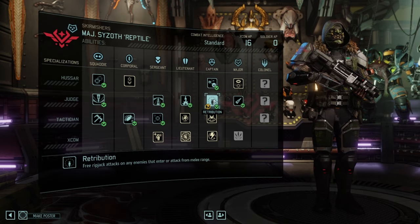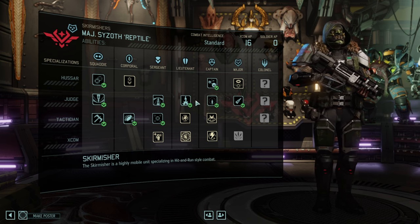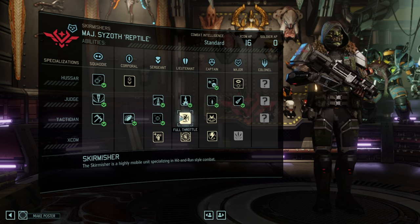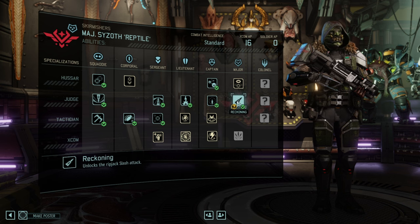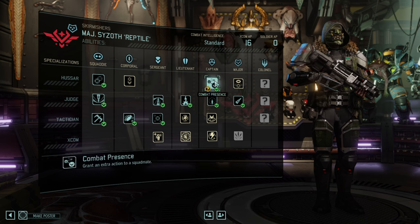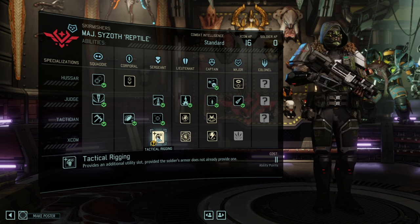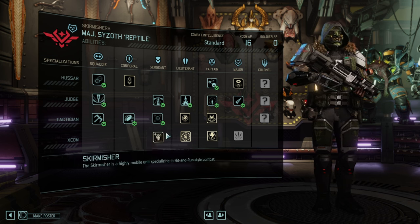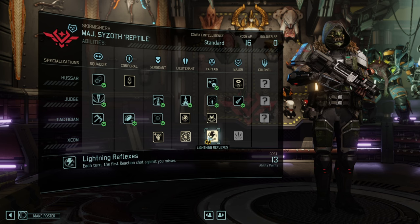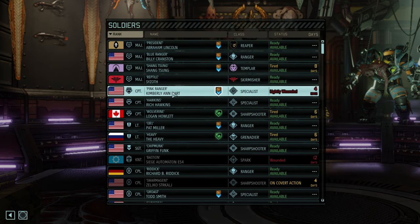Skirmisher — I wouldn't go Retribution. Well actually I would — that's a good selection. I wouldn't go Reckoning though — I'd rather go Waylay, but he has Combat Presence. He couldn't skill Tactical Rigging yet, but Lightning Reflexes and Tactical Rigging will make him even better.